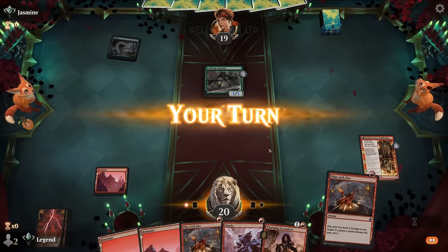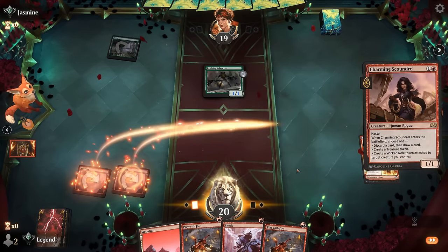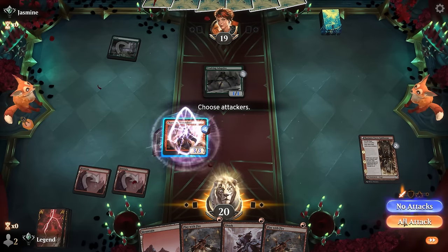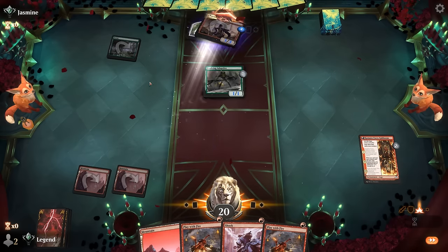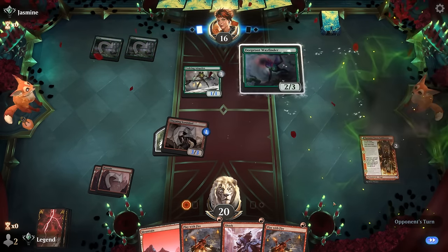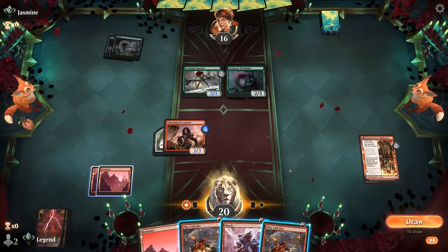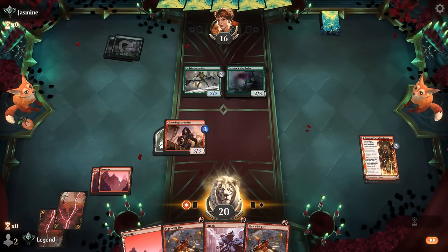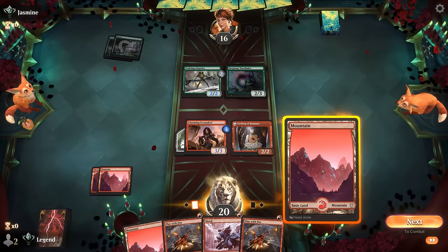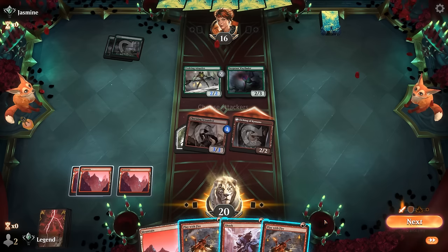Opponent is on a green aggro deck, so burn spells should be good. We can maybe wait a turn to answer the Adaptive. If the opponent plays a two-drop we can answer both creatures. It's going to be a Wayfinder — a two-three is kind of annoying here. We take our draw step and just attack all out, hoping they play around a Monstrous Rage.